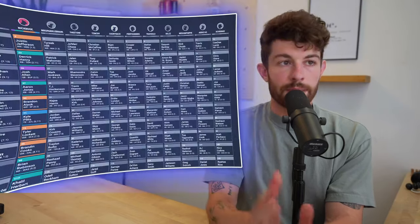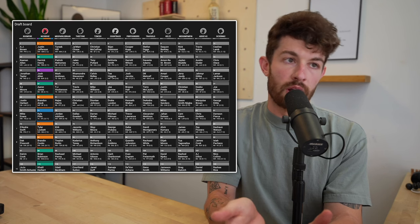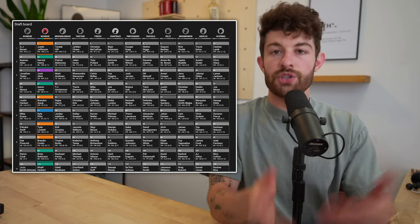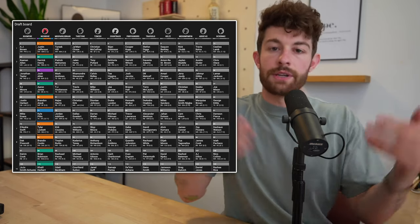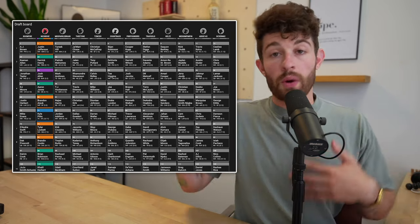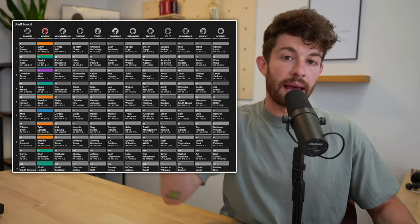Here's a draft board with my team. I was picking from the 1.02. Don't ask me what the first guy was doing when he picked A.J. Brown at the 1.01. The point remains — I got Jefferson, but normally Jefferson is going to go at the one. If you're at the two, grab Jamar Chase. If you're at the one, grab Jefferson. Now, on the way back around when you are at the 2.12/3.01, you have your choice of really high-end players at running back and quarterback.